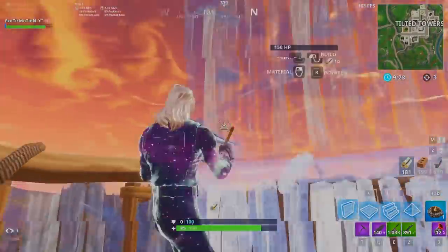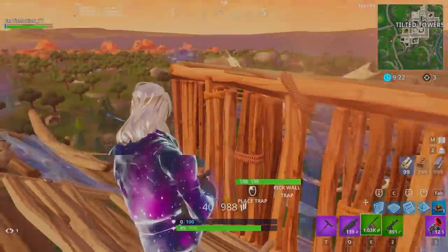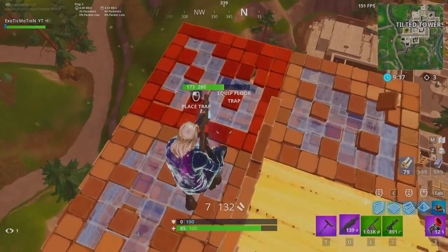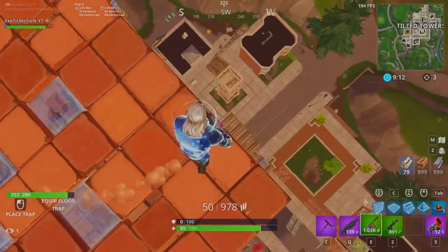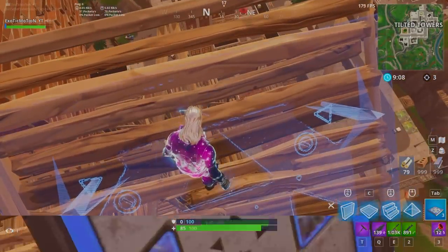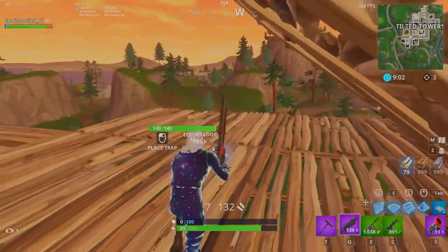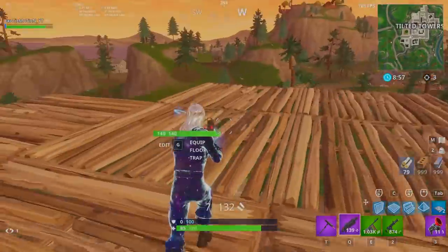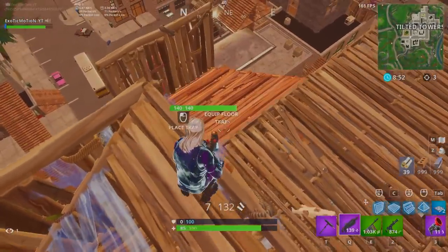Starting off with the first pro tip: this was a 1v1 against me and my friend Radical. I took high ground on him, and he was at the bottom trying to destroy my structure to regain high ground on me. But I instantly heard him shooting, so I used a bounce pad and then the grappler. If you use the bounce pad and then grapple, you will never take fall damage at all — the bounce pad effect still applies no matter what height.